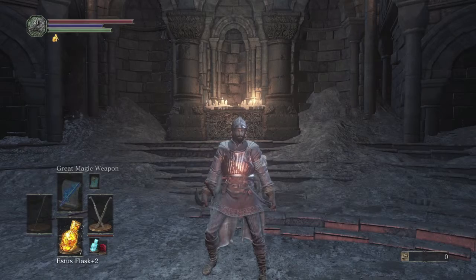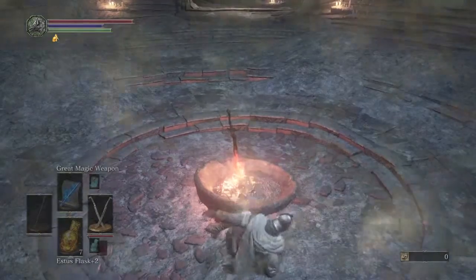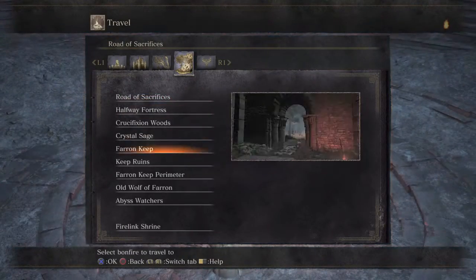If you're at that point, be sure to check this out and then make your way there. It's really easy, it's super simple. I'm not sure if it's as efficient as other methods, but it's really simple. Pretty much we're gonna go to the Crucifixion Woods.